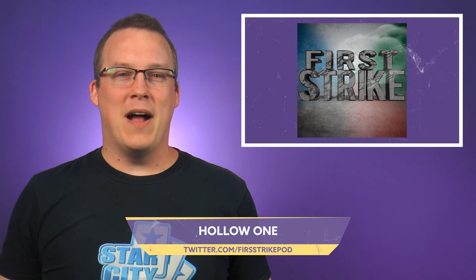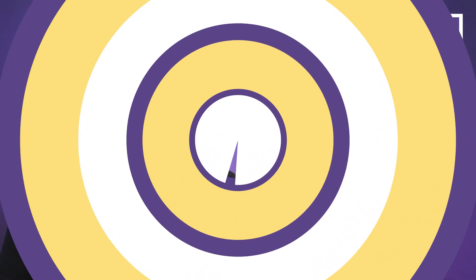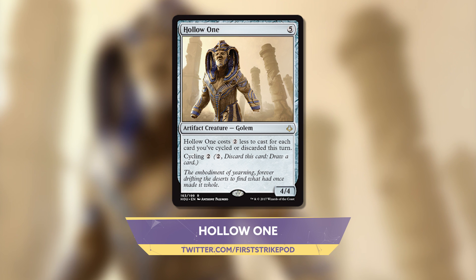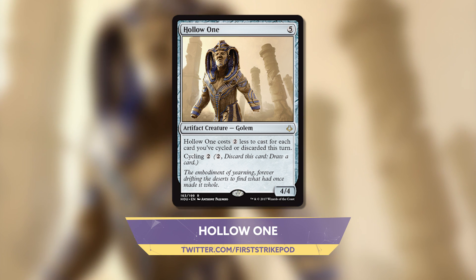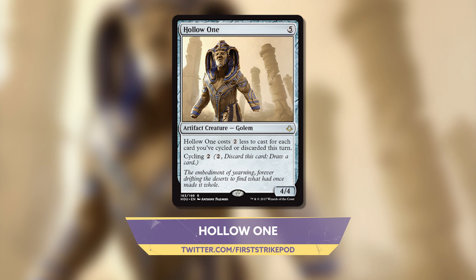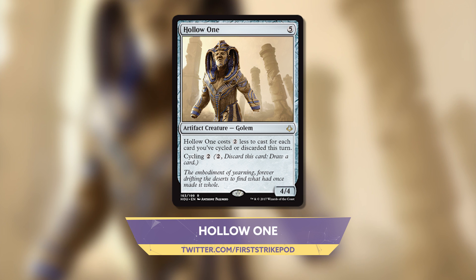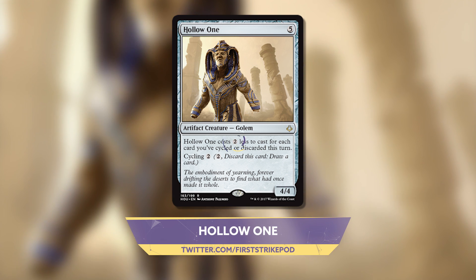Finally, the First Strike podcast revealed a new rare artifact creature in Hollow One — a 4/4 Golem for five. It has cycling two and costs two less to cast for each card you've cycled or discarded this turn. Players on Twitter and Reddit have been discussing the potential to make a cheap 4/4 creature through the use of cards like Faithless Looting, Tormenting Voice, or even in Vintage with Bazaar of Baghdad.